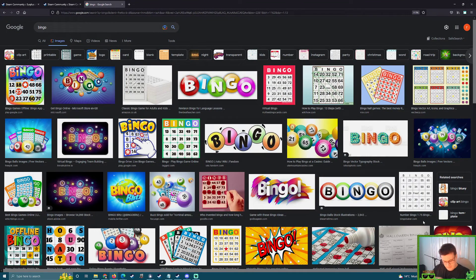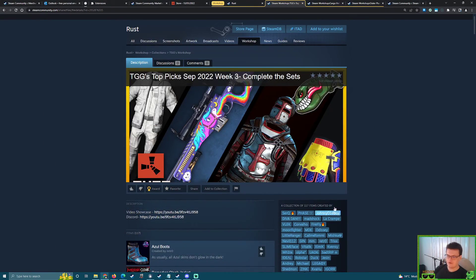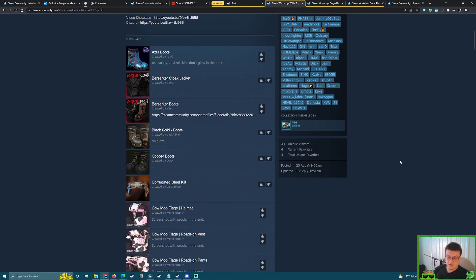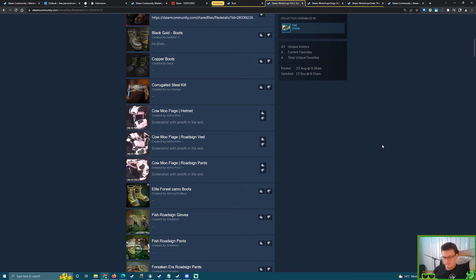We'll have to make a bingo sheet for everybody in the server to use. We don't know what's going to be accepted but we've got a good idea. At most I reckon we'll have maybe 12 skins for the Rust rotation — I'd expect a bigger batch this time. There may also be a skin not in this collection that still appears, so maybe you want to make your own list. But this is most likely going to be the list.